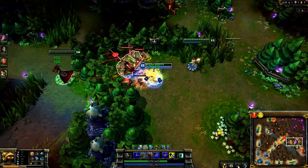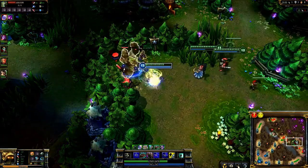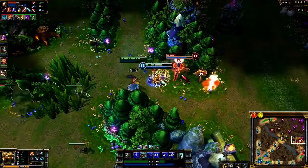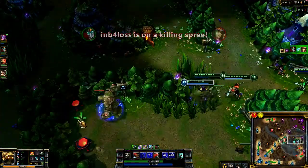When invading the enemy jungle, always have your team sit in the brush. As Caitlyn walks up to their Golem, she only sees Soraka. As soon as Shaco reveals himself, I flash to get into range for Puncturing Taunt. This move gets me just in range of her right as she flashes away, so she's locked up attacking me as Shaco picks up the kill.